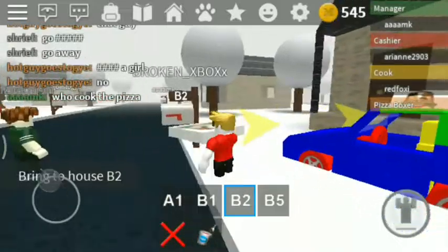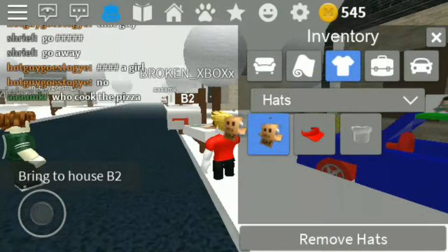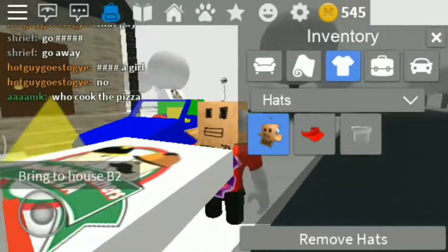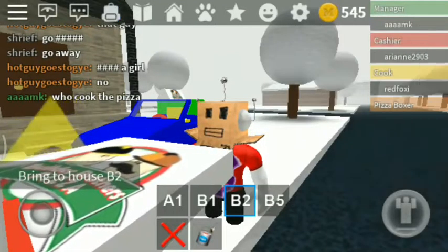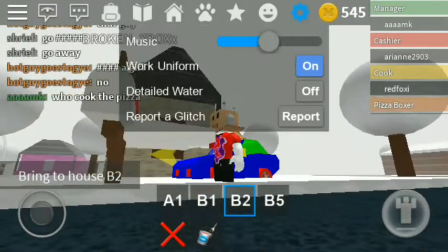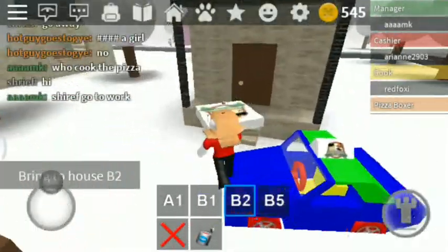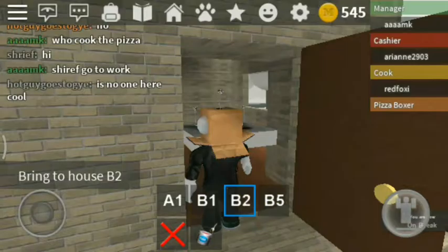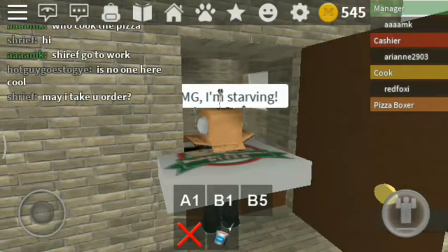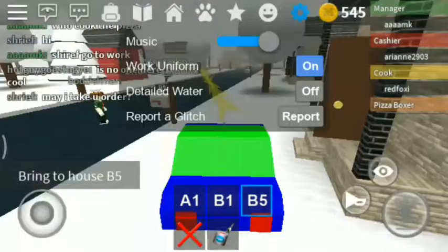These arrows are navigation. Let's go to B2 first — it turns out B2 is my house. As you can see, Broken Xbox. We are a robot pizza delivery man, that's just great. I don't work here — I just delivered myself a pizza in my house. That's just good.